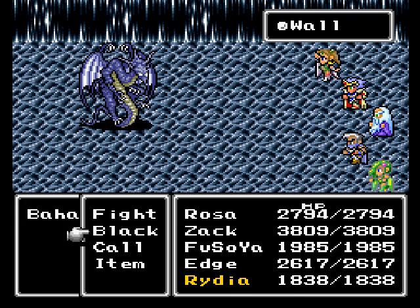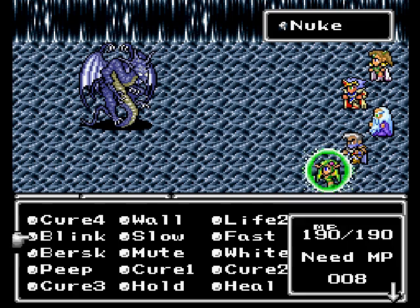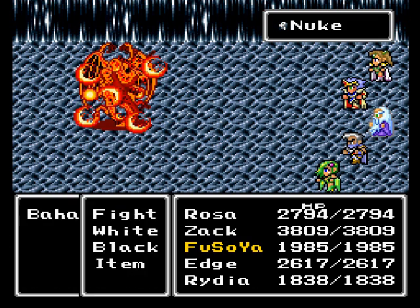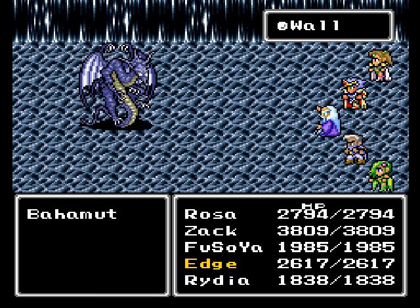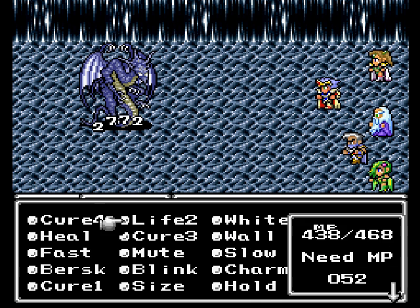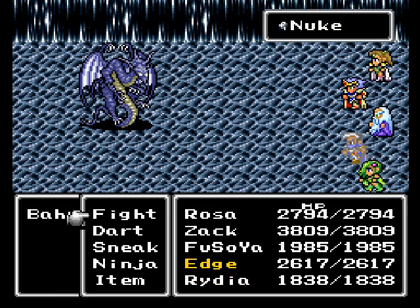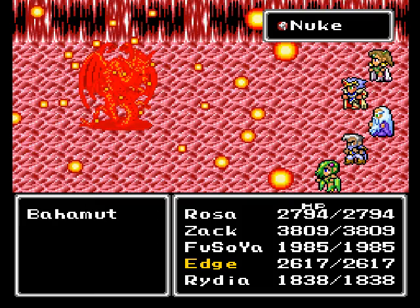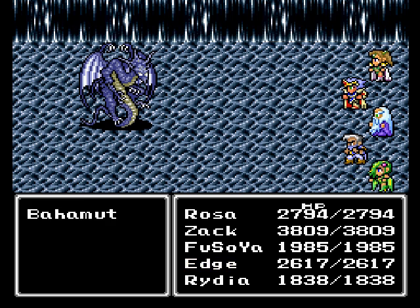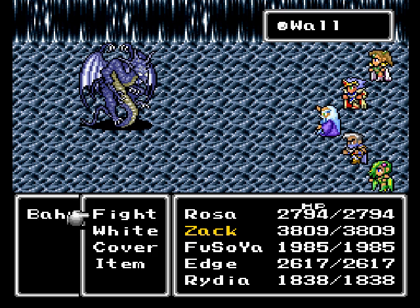Cecil and Edge take first priority. Then go for the mages afterwards. I already have it on Cecil, so get it on Edge. And for Rydia, just have her go with Nuke. Rosa, get Wall on yourself next. Then Rydia, go for another Nuke. Edge, you attack. This is actually a pretty straightforward battle - you just want to make sure you have Wall on everybody before the countdown hits zero, or at least as many people as possible if you can't get to everybody.